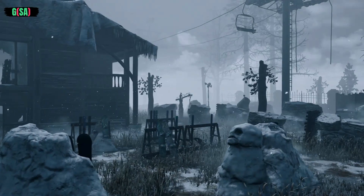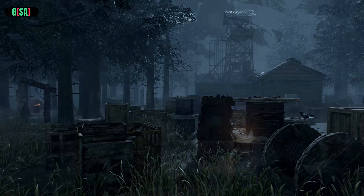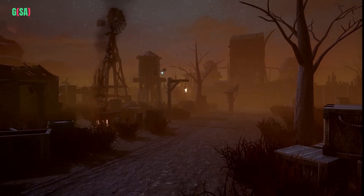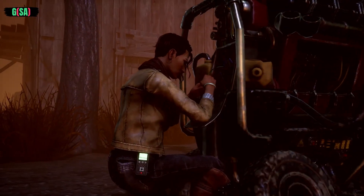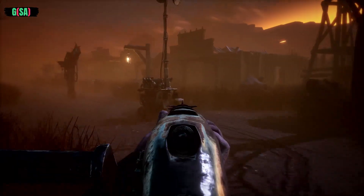Maps in the Entity's realm change each time you play. Neither the survivors nor the killer know what to expect and will begin each trial on equal footing. Drawn to these generators like moths to a flame, they're the perfect place to begin your hunt.